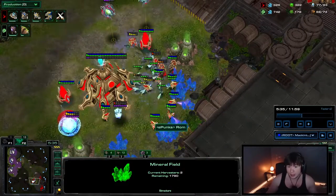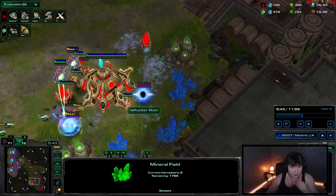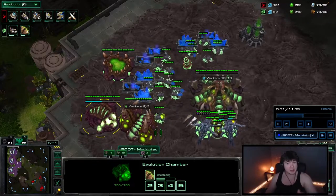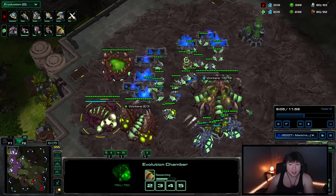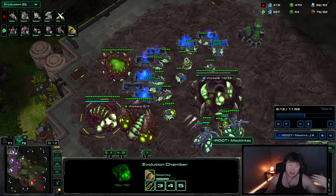Make sure your economy is starting to push ahead of theirs, and then you can transition to whatever you want. I prefer to stay on this tech or to go into Queens afterwards. If you're going to go the Queen path, you go melee, carapace, plus one missile with your lair finishing soon. And maybe go plus two carapace if they're going for carriers or plus two attack if they're staying on void rays.